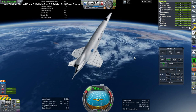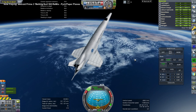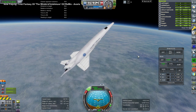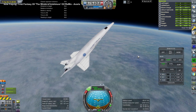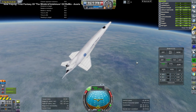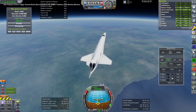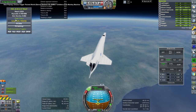Here we go entering the atmosphere. Using the Prometheus engines to do any burns while in space is tricky if there's not a whole lot of fuel left - the short burns don't have much throttling on them and they're very powerful. So it can be difficult to do things precisely. The RCS is somewhat weak right now.